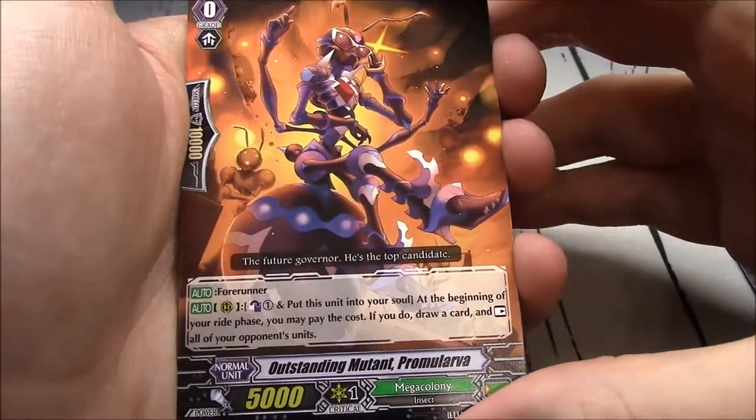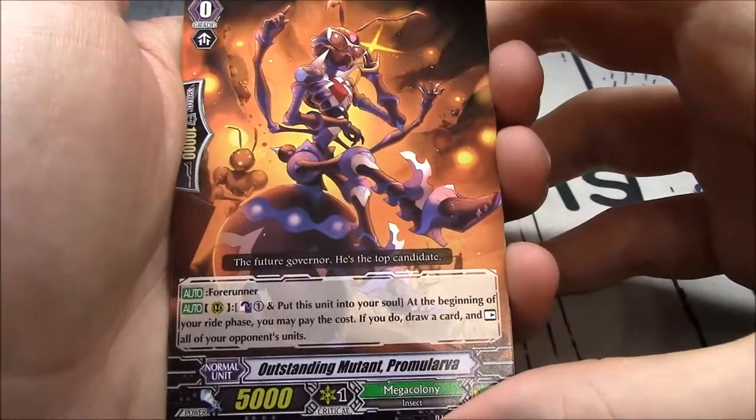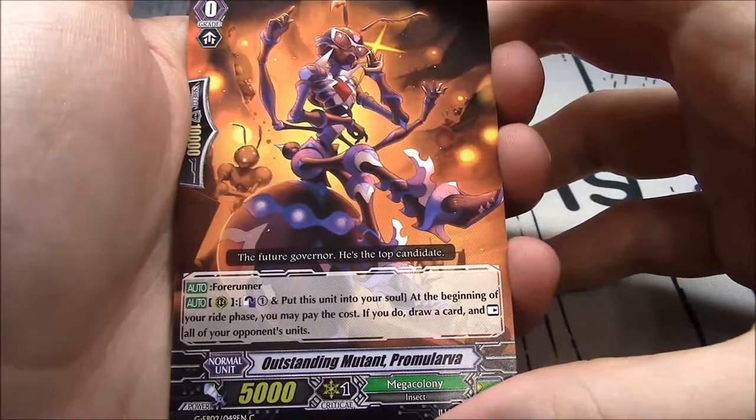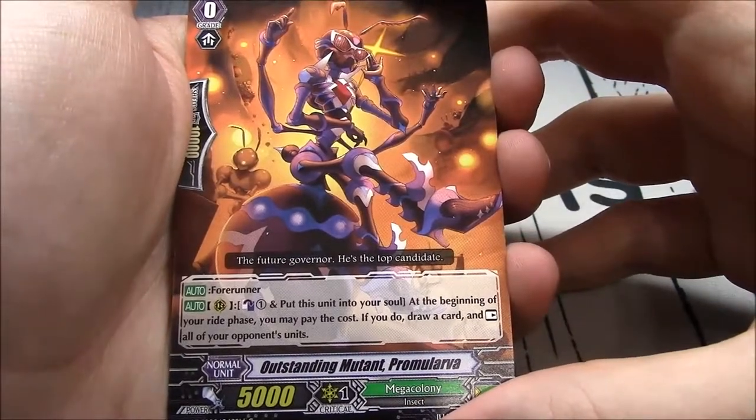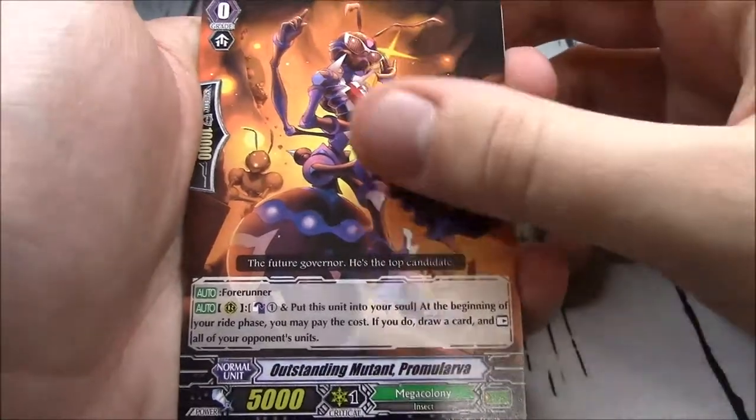Mega Colony. Outstanding Mutant Chromolarva. Auto, Forerunner. Counterblast 1 and put this unit into your soul. At the beginning of your ride phase, you may pay the cost — draw a card and rest all of your opponent's units.